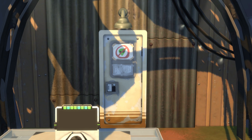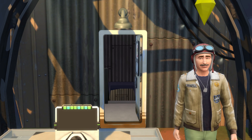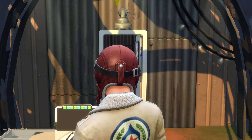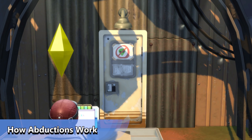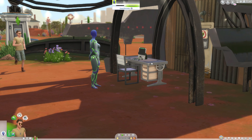We'll be using our friend the conspiracy theorist George Cahill from Strangerville, and he is going to love participating in my activities. At the center of all this alien abduction stuff is a hidden meter — we'll call it the Abduction Meter.